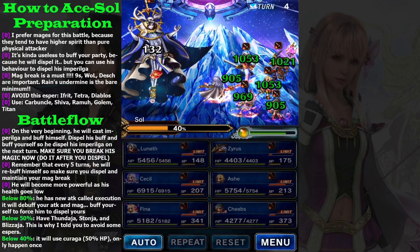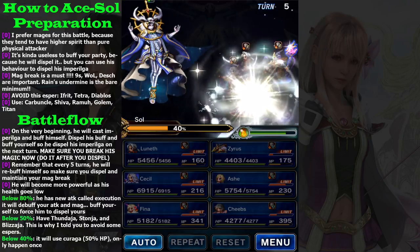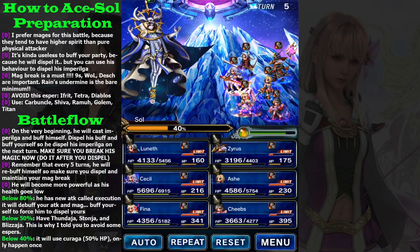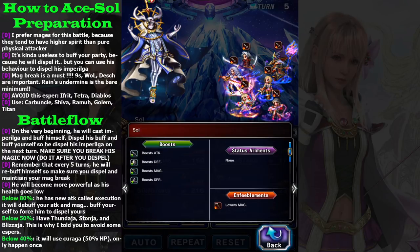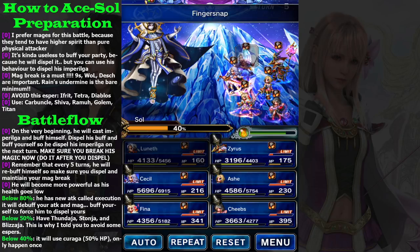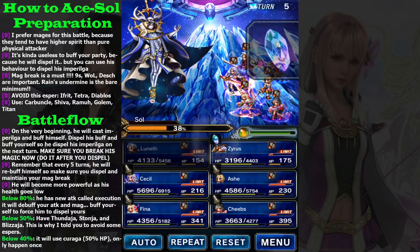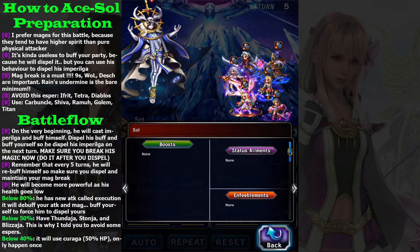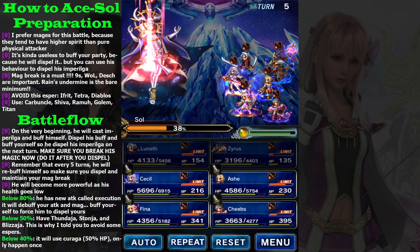Execution lowers your attack and magic, but it's okay — no need to worry. He uses Imperial Ga again, but because you broke his magic it's not that dangerous. Every five turns he will buff himself again, so use Finger Snap or whatever dispelling ability you have. Then don't forget to break his magic after you dispel — if you dispel after breaking magic, your break is gone too. Don't forget the order.